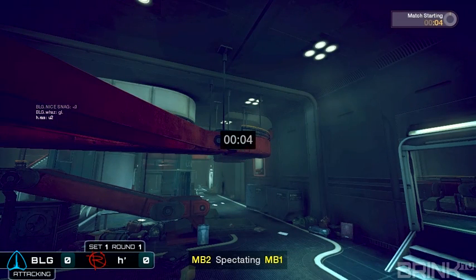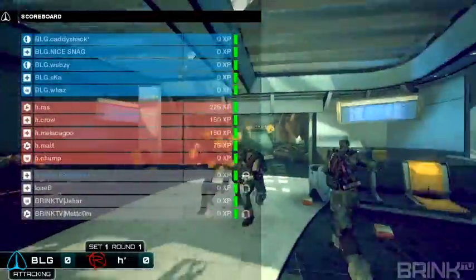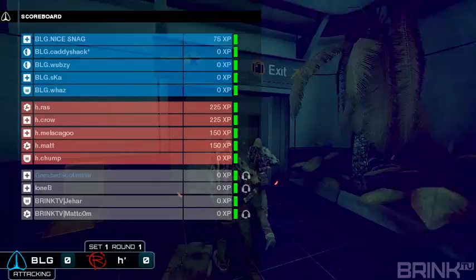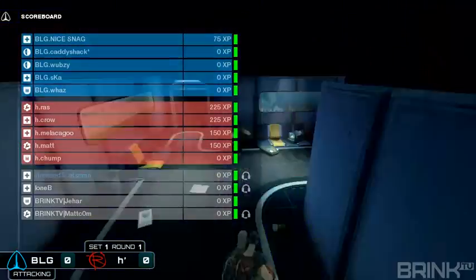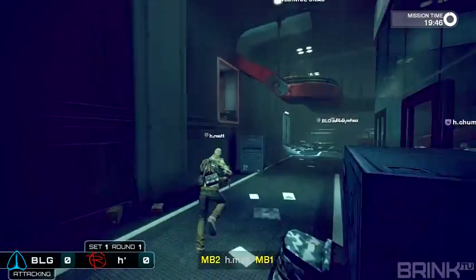Going live in five. Here we go. BLG on security, Hubris on the resistance. Let's go ahead and run the rosters. I'll do BLG: Caddyshack, Nicesnag, Webzy, Ska, and Waz. On Hubris, we got Raz, Crow, Melacago, Matt, and Chump.